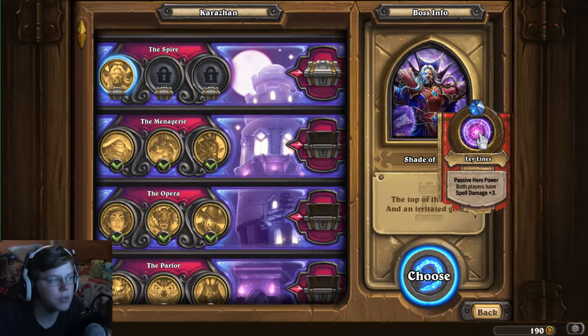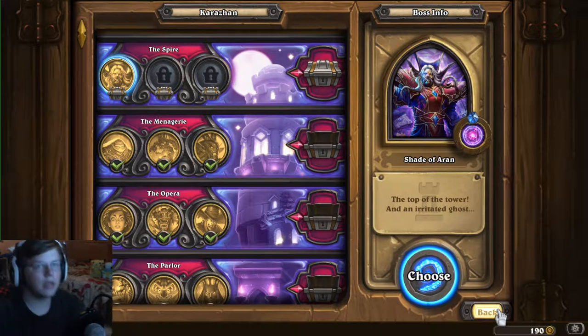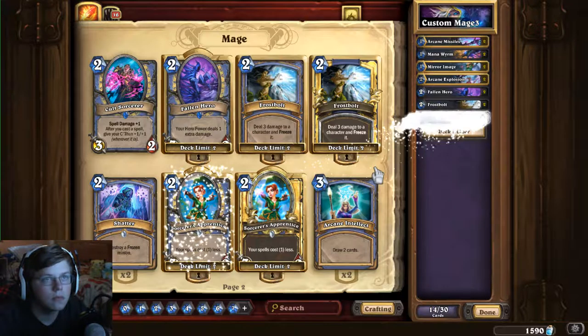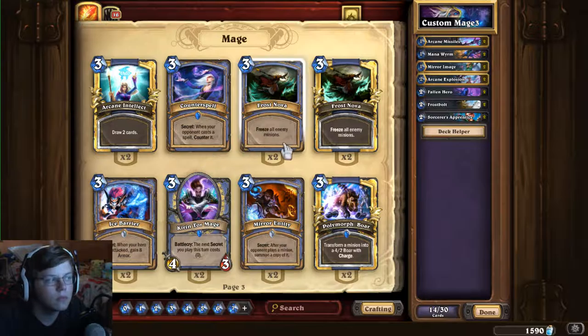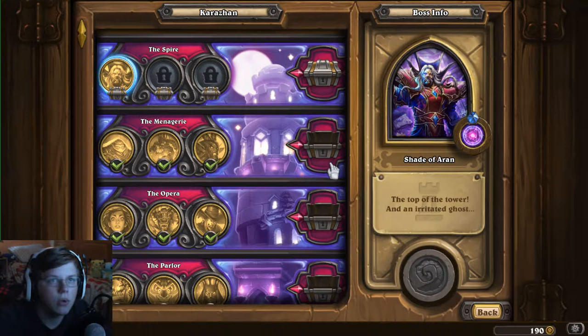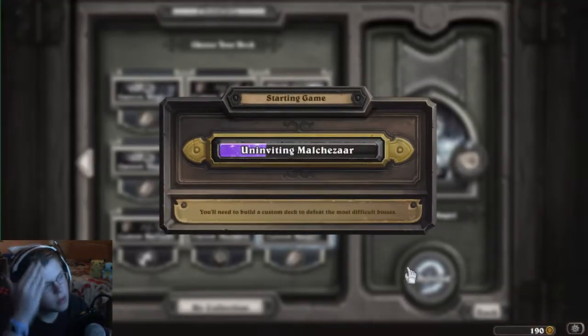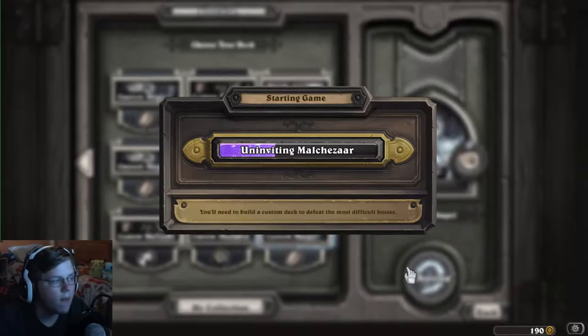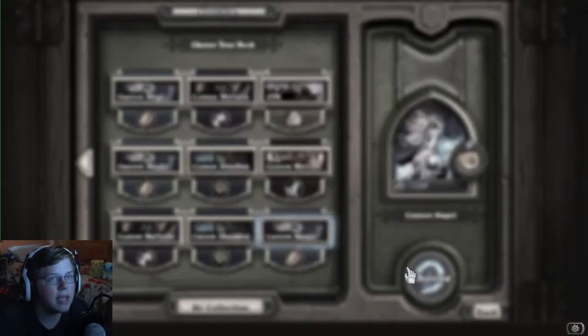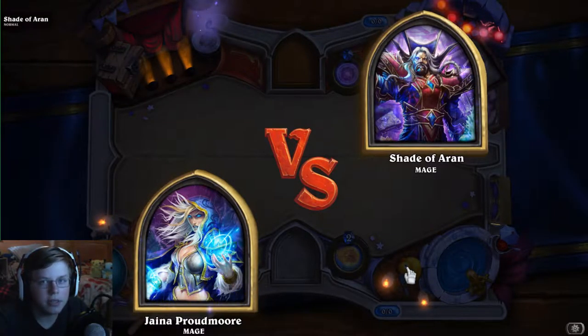I think I'm gonna have to make a new deck for this one — I'm gonna have to make a mage deck. Let's go ahead and do this with the mage deck that I just made. His power is that everybody has plus three spell power, so what I did is I just made a mage deck with a lot of spells to obviously do a lot of damage.